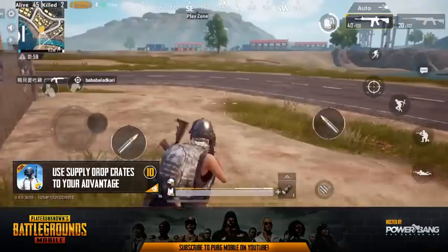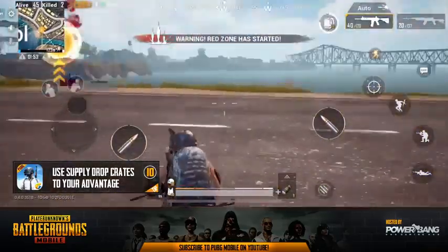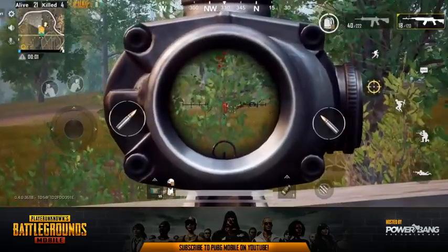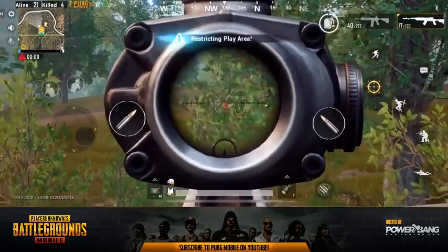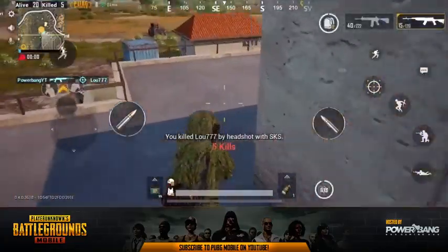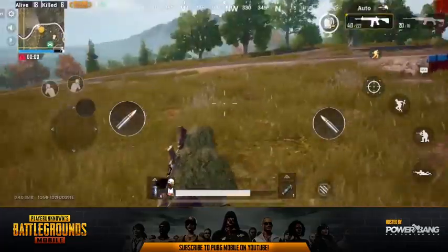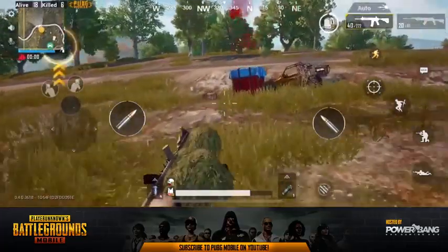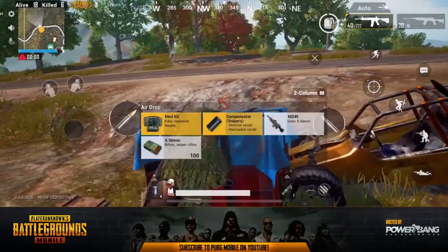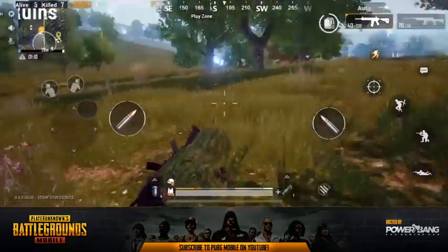Tip number 10 is to use the supply drop crates to your advantage. You can do this by looting them for some of the best weapons, armor, and scopes in the game, or you can use them as bait. If you get to a crate first, loot it, get a little distance away, and watch as other players and vehicles approach it — then shoot them. Or if you come upon a crate that's been down for a while, approach on full alert, knowing enemies are likely in the area.